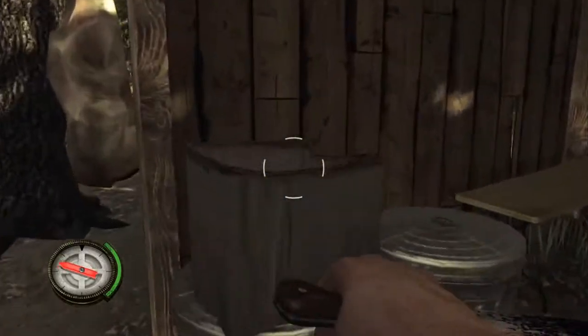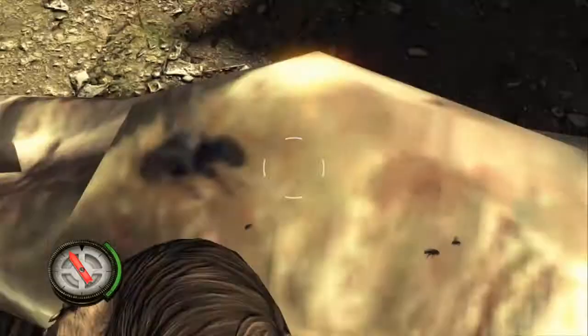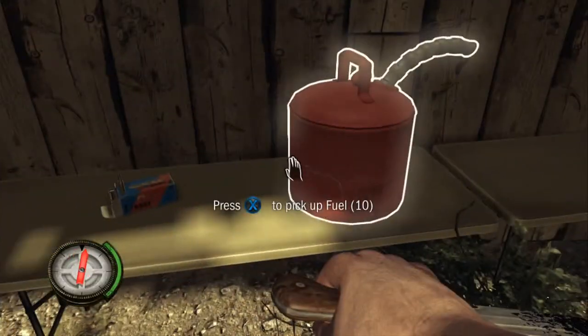The bolt action rifle is the most common weapon in this game. You can find it in the first double next to one of the three gas cans you need to collect.